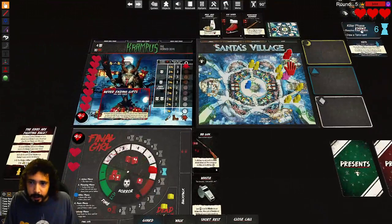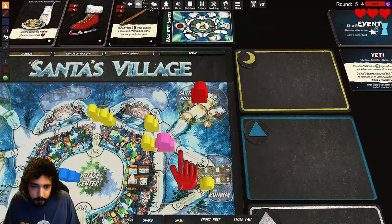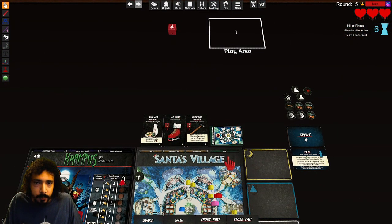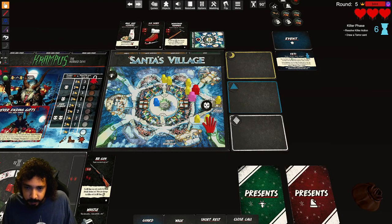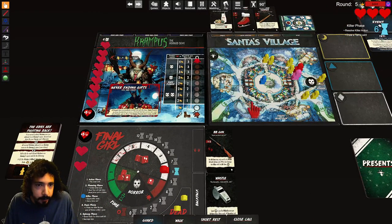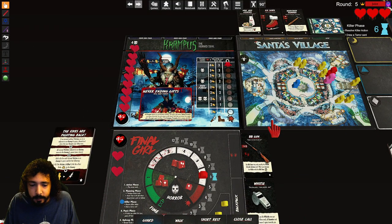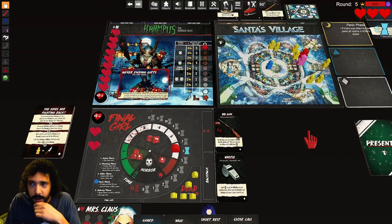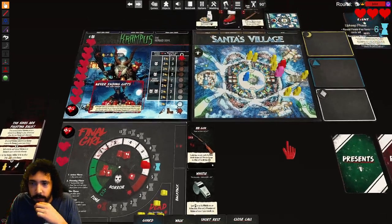Killer attacks in space then moves towards us and drops a present. Five — that goes over here with the runaway guy, who opens it right away. Because of Christmas Spirit, we apply the effect: no card to discard, he recovers health, and this goes aside. Off to the panic phase — nobody to panic — and upkeep.